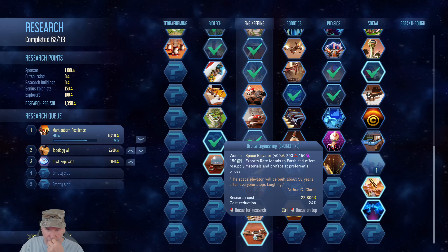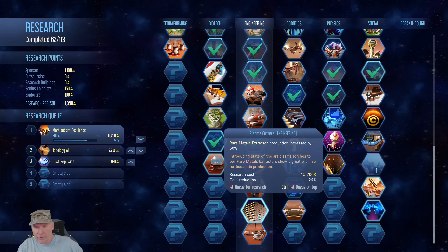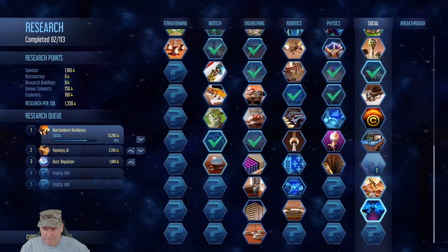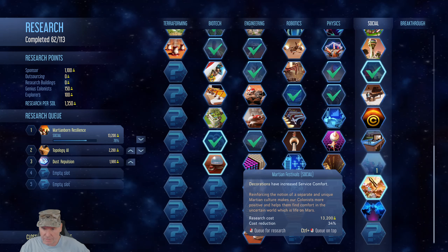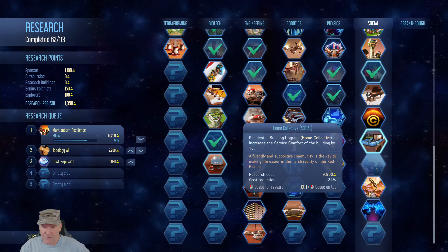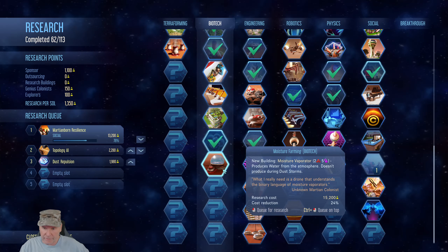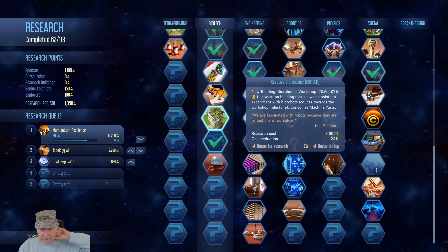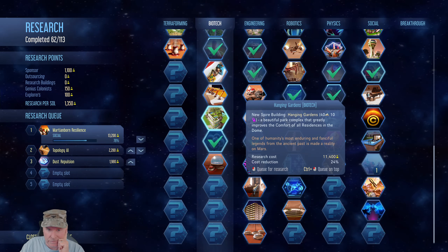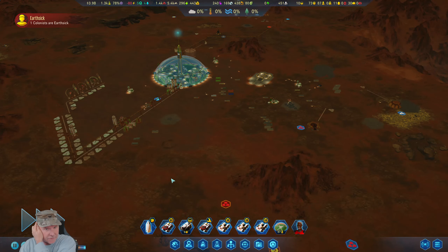This exports rare metals to Earth and offers resupply materials and prefabs at preferential prices. That's a really expensive rare metals extractor increased — I'm not so much worried about that. What is this? Behavioral melding, Martian festivals. This is good, it's an upgrade. Moisture vaporator — we can finally build that. That's one down. Hanging gardens greatly improves the comfort of all residents. Yeah, let's get this upgrade.